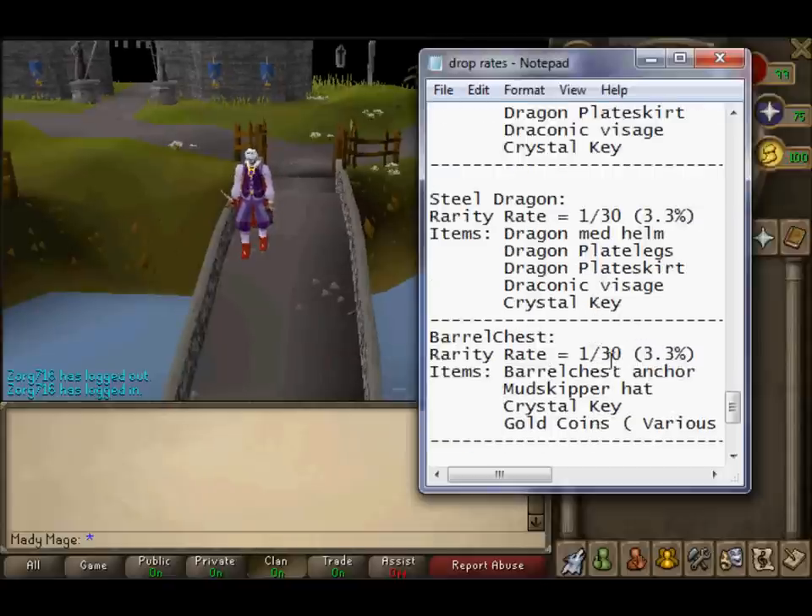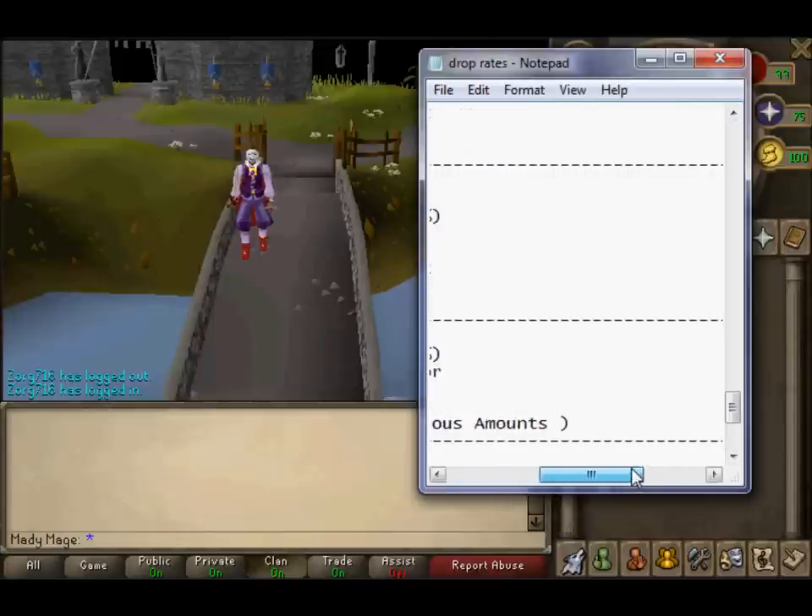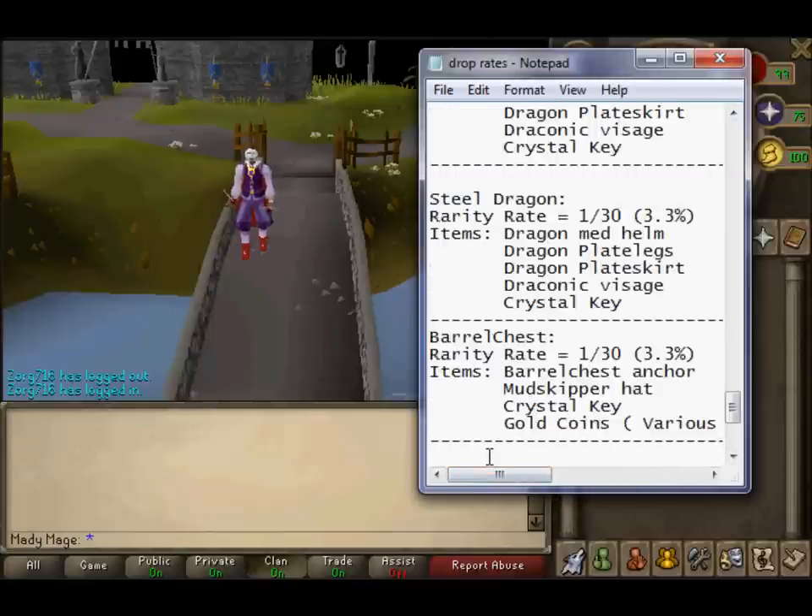Barrel Chest: rarity rate is 1 in 30, 3.3%. Drops are Barrel Chest Anchor, Mud Skipper Hat, Crystal Key, and Gold Coins in various amounts — between 2.5 mil and lower.